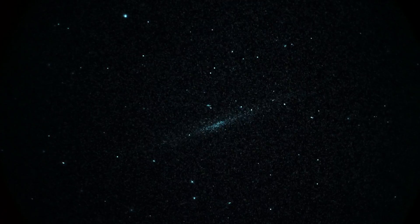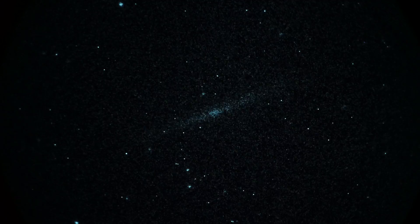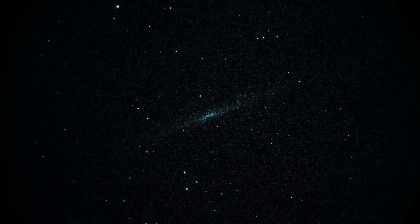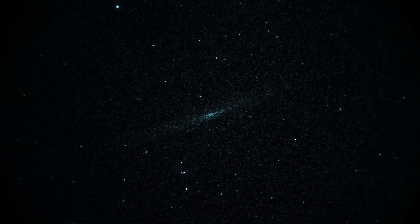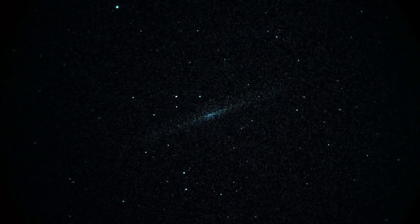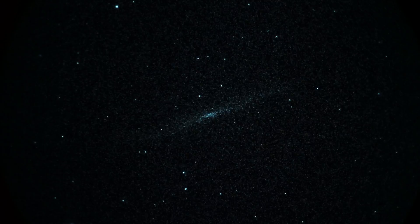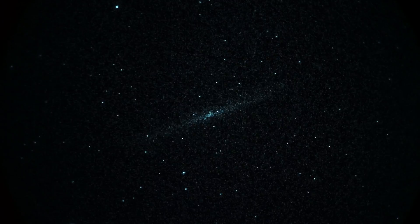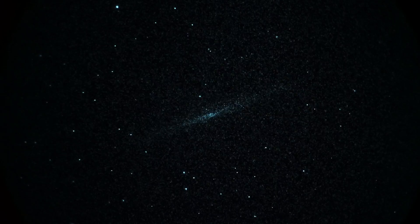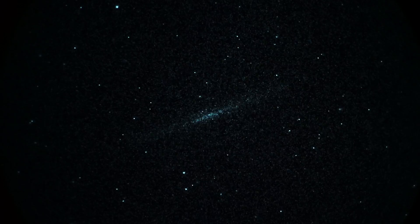NGC 5907, a much larger — at least apparently larger — galaxy. This is again another edge-on, dimmer, at magnitude 10.4. This also has a dust lane. This galaxy's oriented so that its left tip is at about the 8 o'clock position, and the right tip is at about the 2 o'clock position. There's a bit of a dust lane in the center, just above the nucleus of the galaxy.